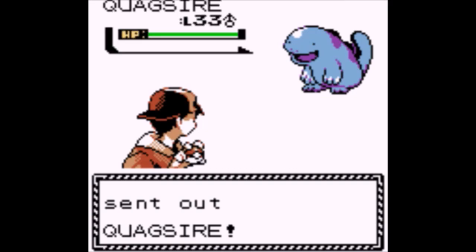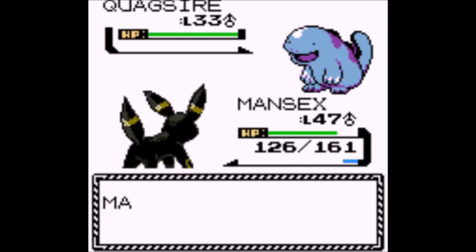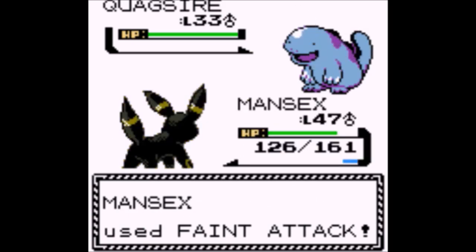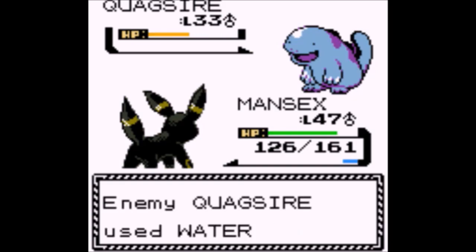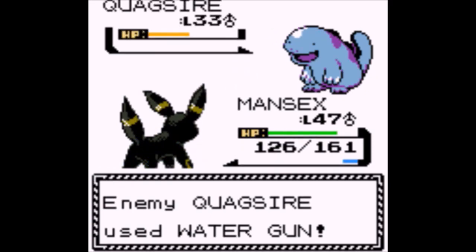Skeledirge — the final evolution of the fire starter. It does have Unaware as its hidden ability, I think. Klawf — I'm surprised to see it on here. Did they buff Own Tempo? You can't be confused and you don't get affected by Intimidate either.